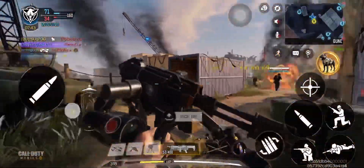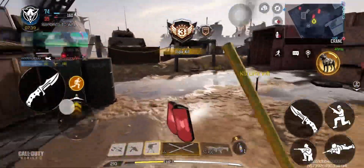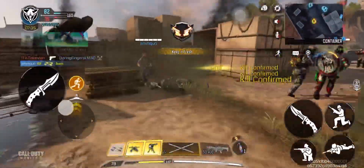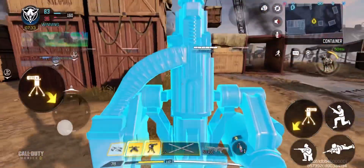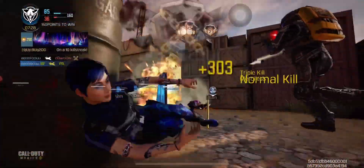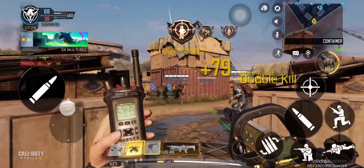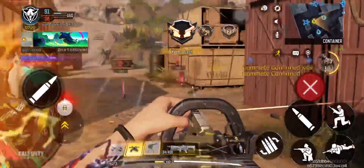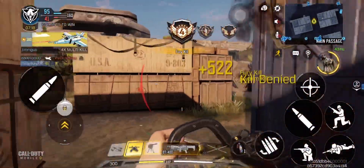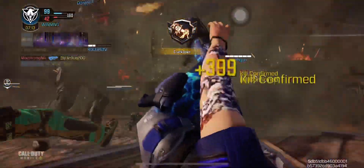Stop! Kill confirmed. Kill confirmed. Sentry gun ready for deployment. Enemy UAV spotted. Sentry gun deployed. Kill confirmed. Swarm ready. Swarm activated. Kill confirmed. Kill confirmed. Kill confirmed. Sentry gun ready to deploy.